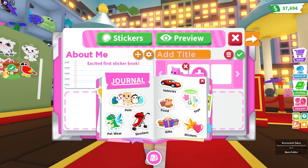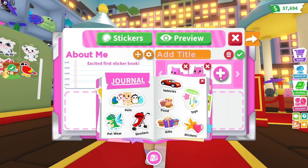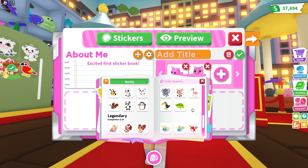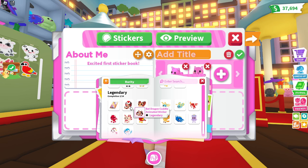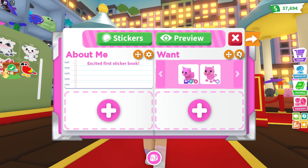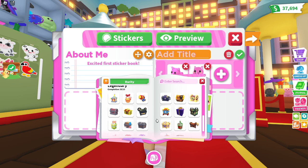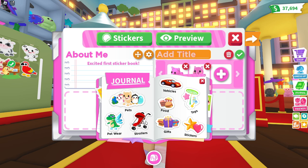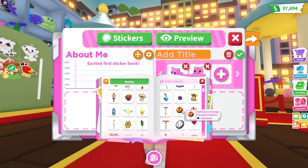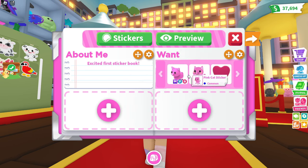Let's add another one — I want the pink cat sticker. You can see all of the different stickers in here, and there's even the bat. The animated one — let's put this one. Can we add another one? Gifts — there's all of these gifts in here, some of them we actually missed. Strollers, petware, toys. There's even the heart — let's just put this in there. That's cute.